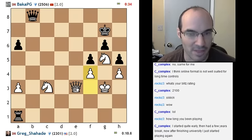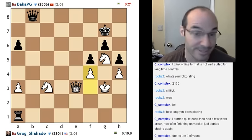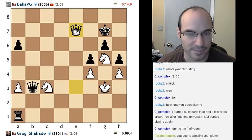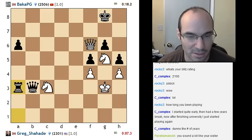Knight d5 next move could be strong — once he defends mate somehow. If he goes like queen f8... Oh no. Queen f8, knight e6. We'll figure it out. Let's repeat one time. Alright, knight e6 is good. Man! Can't help myself, man. Really?